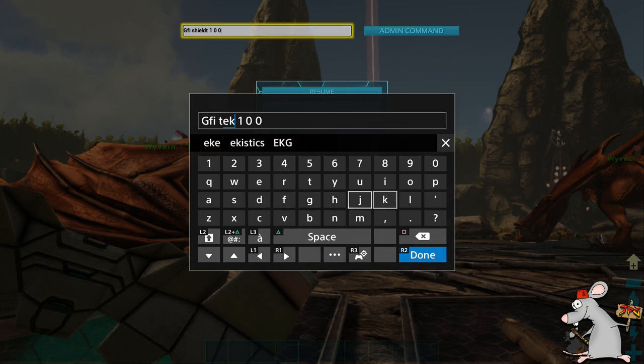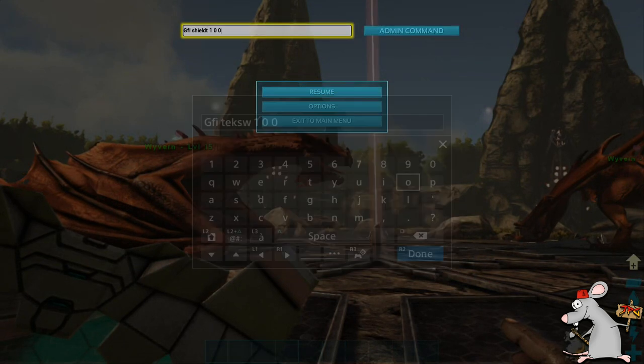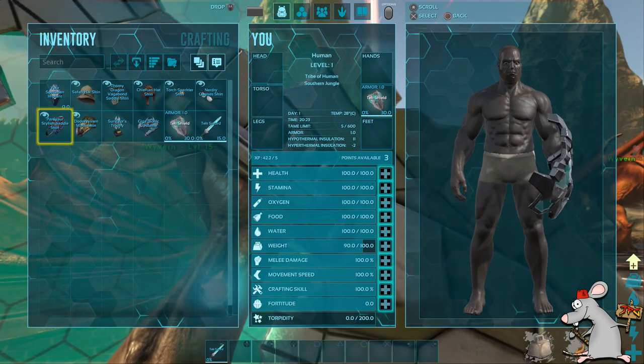Next up we've got the tech sword. It's GFI, leave a space, tech, SW, leave a space, one, leave a space, zero, leave a space, zero. Once you've done it, press R2 or RT, click on the admin command and there you go — the tech sword has appeared. So now I've got the shield and the sword.